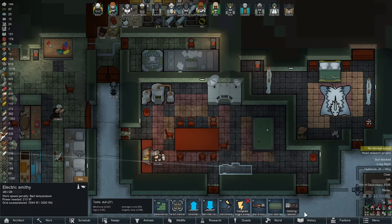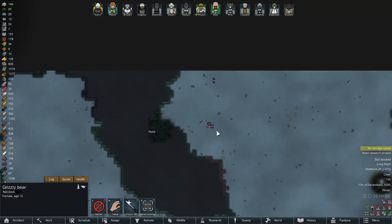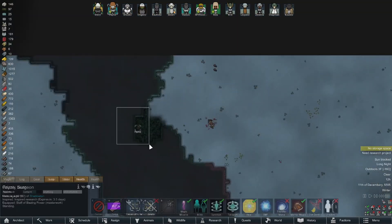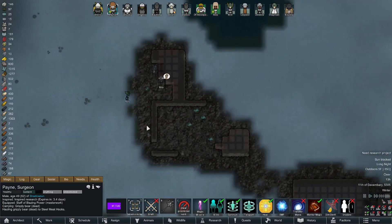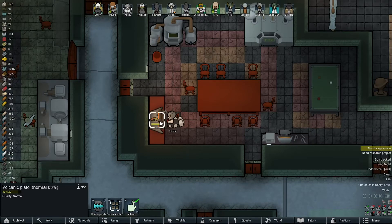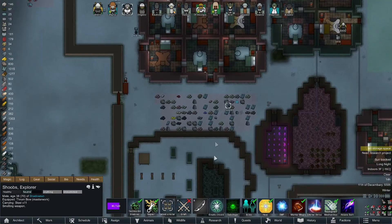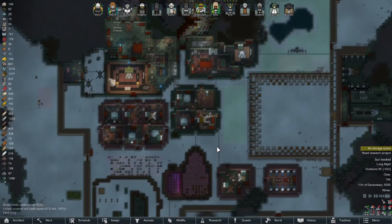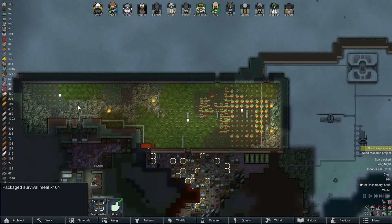Shoops is smelting stuff. Let's go check our wealth. Our building wealth is up dramatically due to the monument we built. Our item wealth has been leveling off. Paint is not screwing around - finish it off! We did get some blocks brought in. The monument has 13 days left. We have plenty of package survival meals at this point.